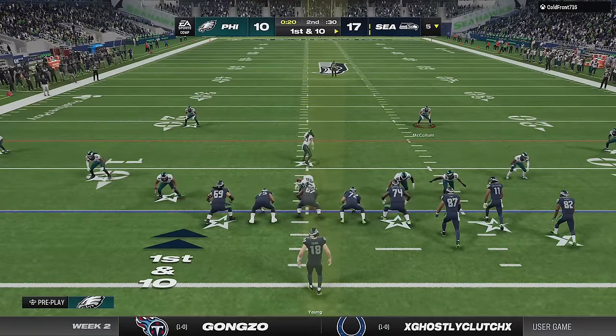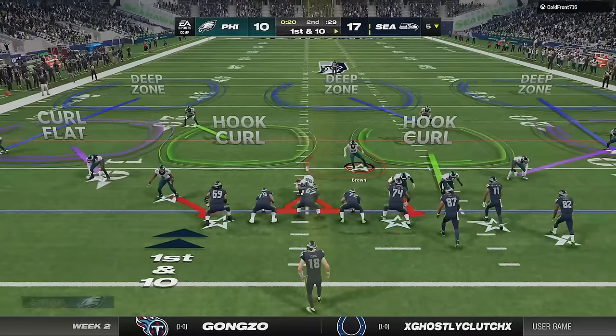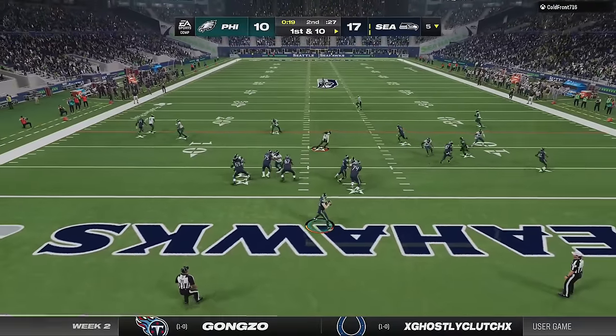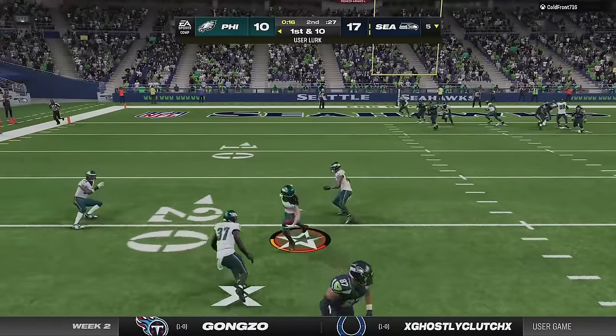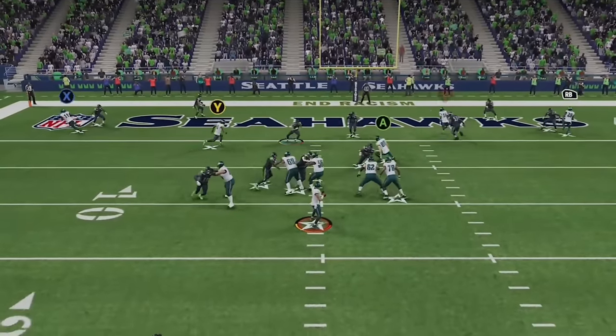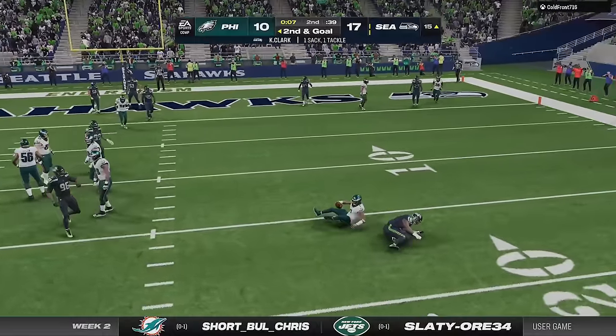But my opponent is very aggressive on offense and is going to try to extend his lead with only 20 seconds left. This is the first time he is using this play or this formation, but once again since I know that this defense is vulnerable up the seam, I'm going to assume that my opponent is going to be attacking me there — and I jump the route to get the ball back inside the five with just 12 seconds left and no timeouts, before I get screwed on an animation trying to throw the ball away to end the half.